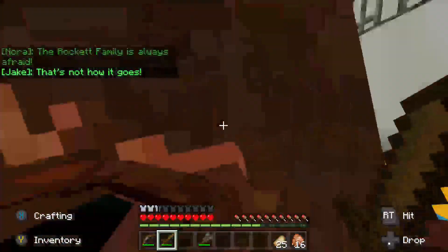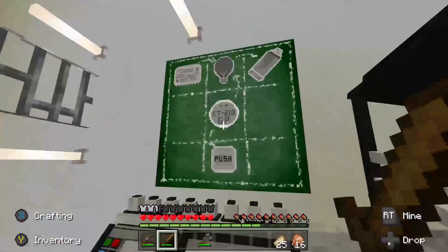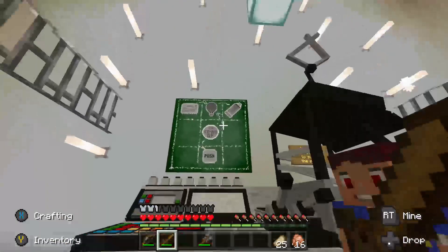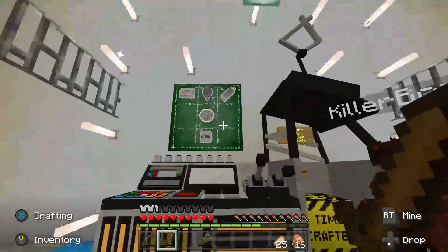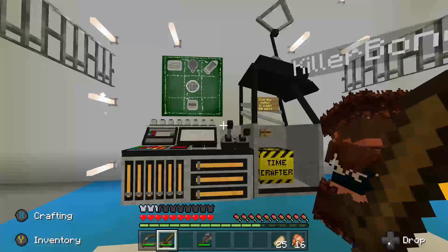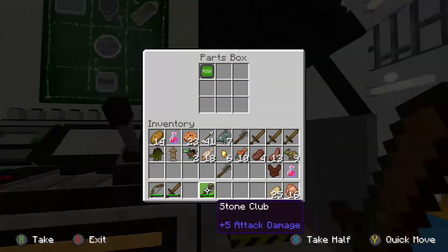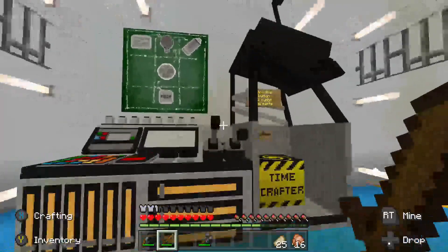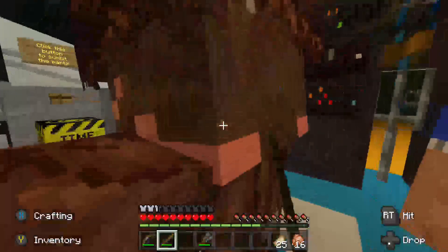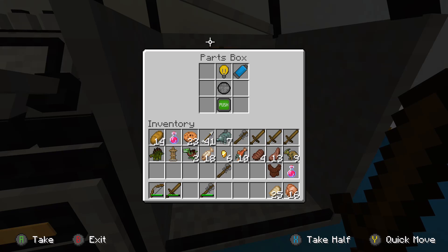Are you kids doing all right? Of course we are, dad — don't you remember our rocket family motto? The rocket family is always afraid. That's just about as cringy as you. First I'm pretty sure you gotta put in the push button. Oh okay, so I gotta build it in a certain order. The microchip goes in the top left corner.